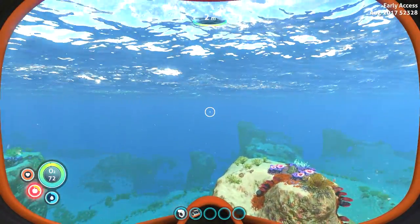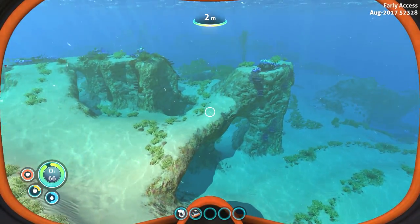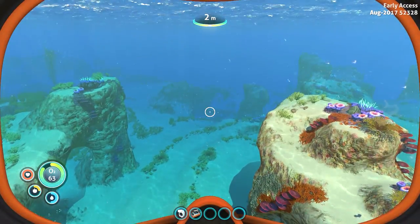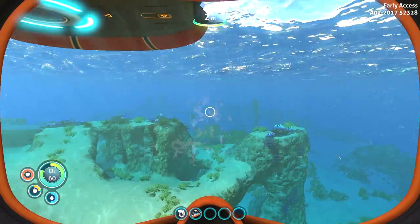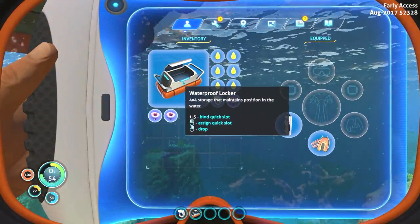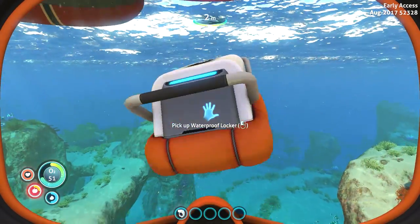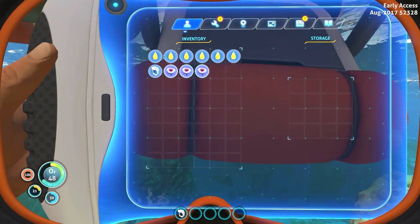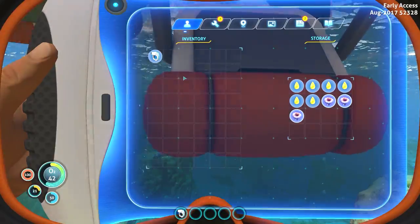We'll put it right here next to our — man, those barracudas are coming into the shallows. I thought this was supposed to be my happy place. That makes me a little nervous. Let's drop it — it's working. We can open it and store some more items.